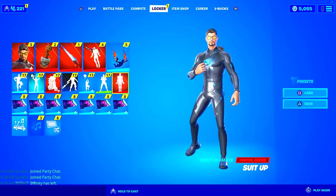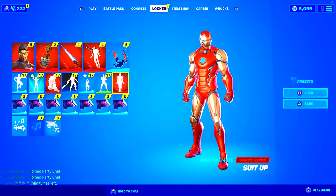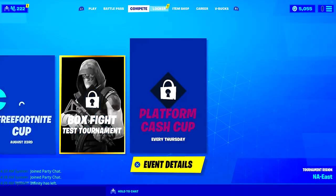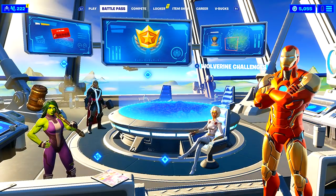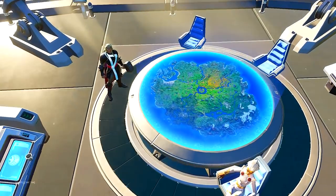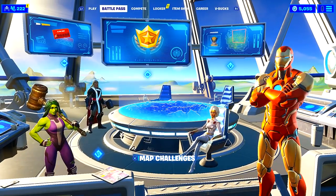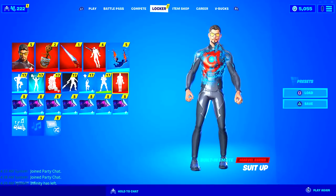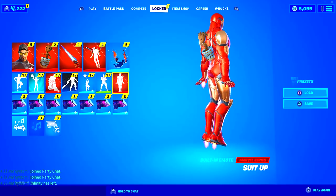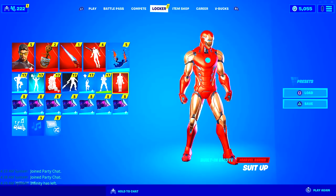Wait a minute — does this mean we can unlock actual styles? I guess the only way to suit up with Iron Man is with the emote — it's kind of crazy. That's really weird. I figured you would be able to put the suit on after completing the challenges, but I guess the only way to put on the suit is to do the emote. It's built in though, so it's still pretty cool. That's not a bad thing. Anyway, I'll see you on the next one — peace out everybody!